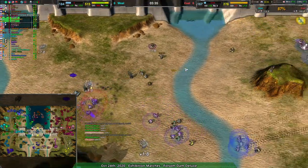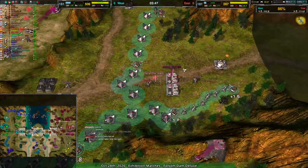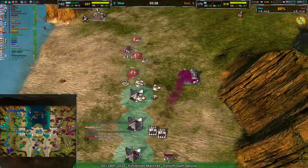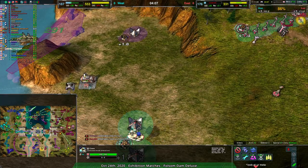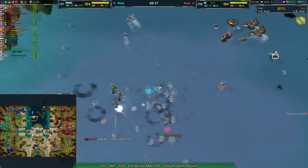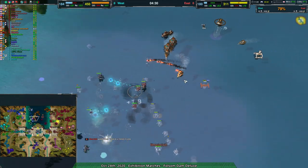Engagement over to the southern side of the map. The western team has a slight lead economically, but not really that significant all things considered. There's a double air factory going for a crane on the eastern side — not really sure what that's doing other than building up a massive amount of power infrastructure. But it's never bad to have a bunch of constructors just to reclaim and build energy as needed. The eastern team is doing a great job militarily on the northern side of the map, so this is looking promising.